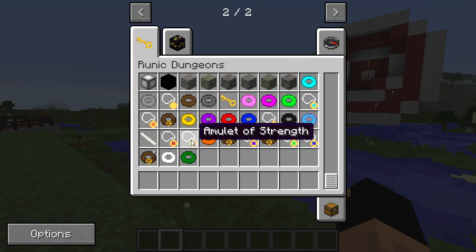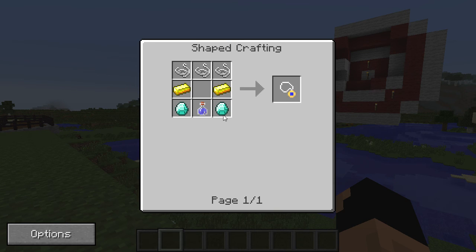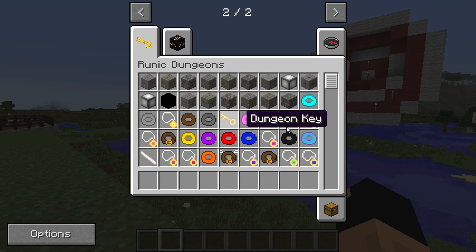We also have different amulets. Some amulets can only be found in these dungeons, which I'll be showing you in a second, and some can also be crafted — like the water breathing amulet. They are very expensive as you can tell.